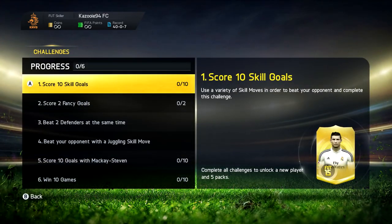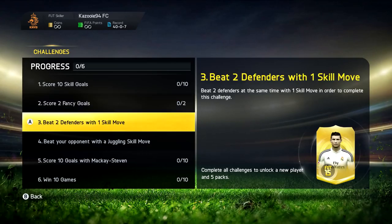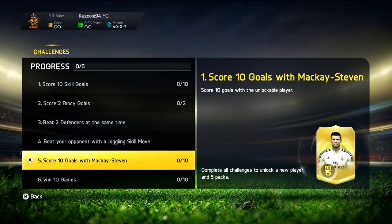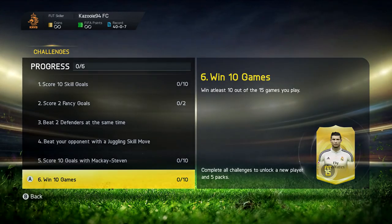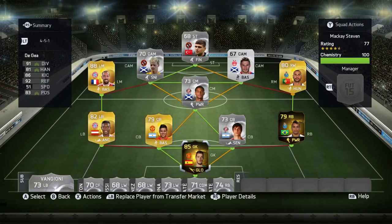The first challenge is score 10 skill goals, the second is score 2 fancy shots — basically a Rabona, back heel, or any of those goals. The third is beat 2 defenders with 1 skill move, the fourth is beat your opponent with a juggling skill move — one example being the rainbow flick, which we've been trying to pull off in previous episodes. The fifth challenge is score 10 goals with Gary McKay-Steven, and the sixth and final one is win 10 games. This is the team we're going to play with in the 4-5-1 formation.